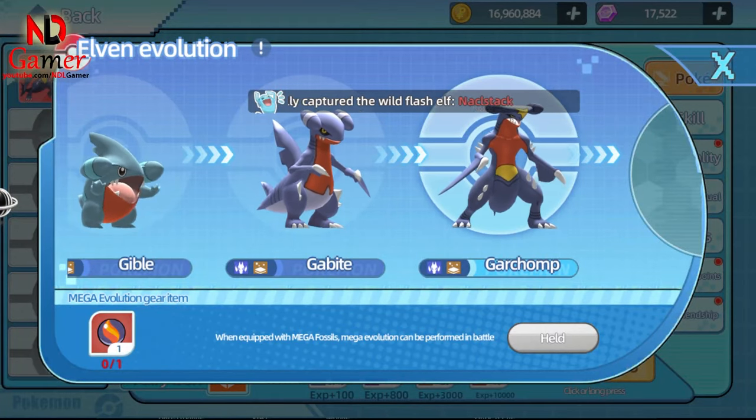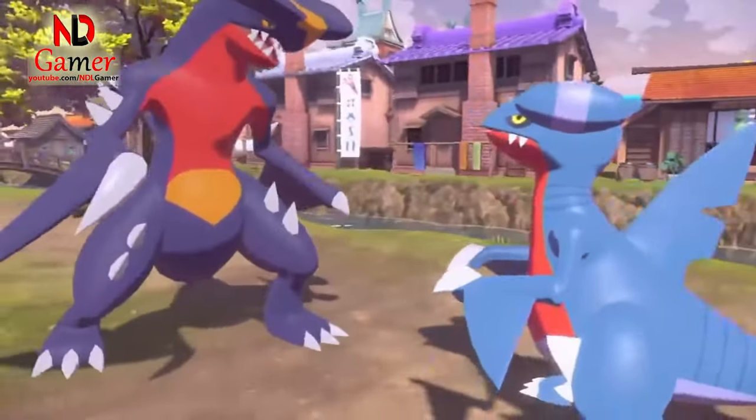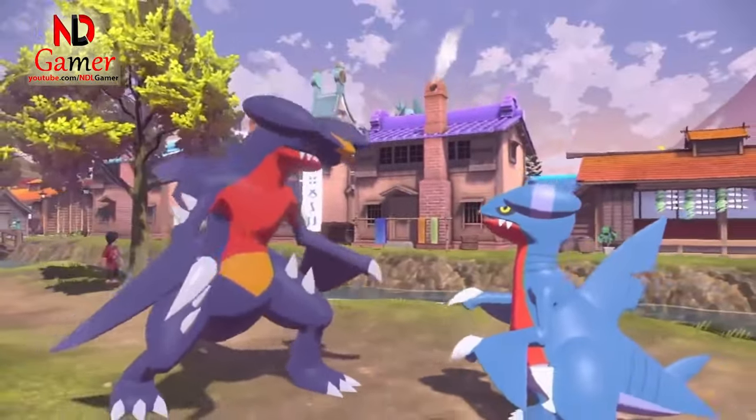After reaching level 48, Gabite evolves into its final form, becoming the pseudo-legendary Pokemon Garchomp. When it comes to the appearance changes upon evolution, the summary is simple: everything gets longer.